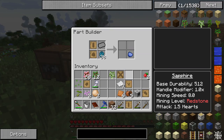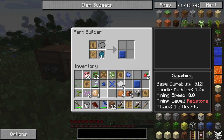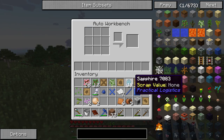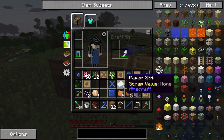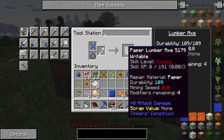I just decided to upgrade my lumber axe to sapphire. The game was bugging up for a second. Let's put it together now — wrong thing. Maybe it needs to be fully repaired. It has to be that. Yep, it was. No waste here. That's the wrong type of tool rod — okay, there we go.